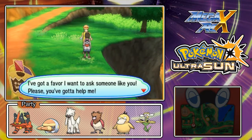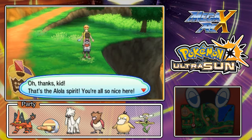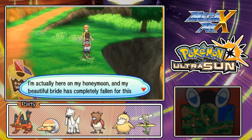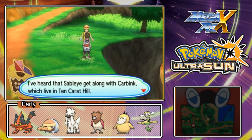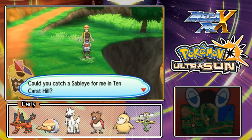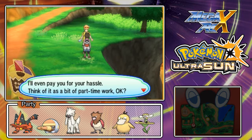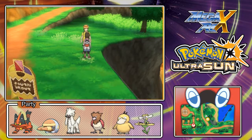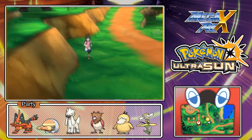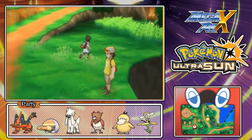Hello, you're a local, aren't you? I got a favor to ask someone like you. I'm actually here on my honeymoon, and my beautiful bride has completely fallen for this Pokémon called Sableye. I heard that Sableye along with Carbink live in Tenkarat Hill. Could you catch a Sableye for me in Tenkarat Hill? I'll pay you for your hassle. Well, if I happen to find the Sableye as my first encounter, I'm definitely gonna try to catch it. But I'm not making any promises.